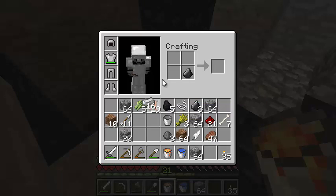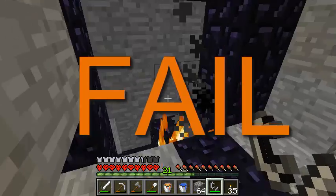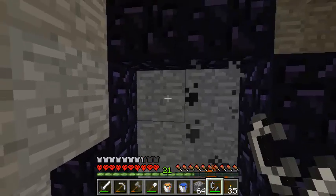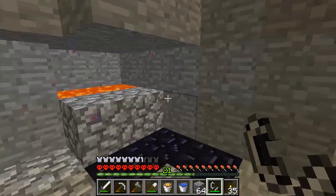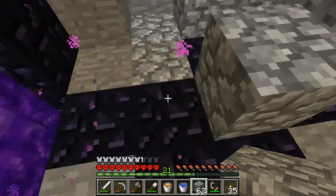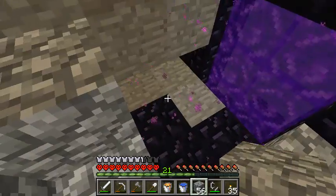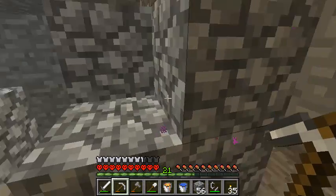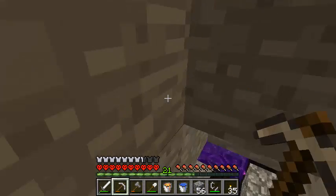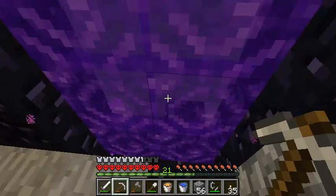And then we just make ourselves a flint and steel. There we go. I thought I'd done something wrong there, but no, it just wasn't working. So if we just make this a bit more nethery, we'll get rid of that bit. So we've got ourselves a nether portal. We want to be able to find — you know what, I'm just going to go through it. Let's do it. Good luck.